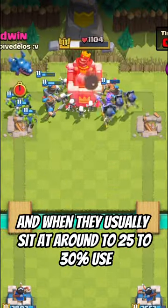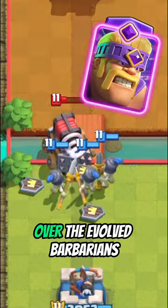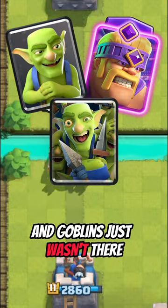The issue is that Arrows still killed them, and when they usually sit at around a 25-30% use rate, the tradeoff for using the Guards over the Evolved Barbarians, Goblin Gang, and Goblins just wasn't there.